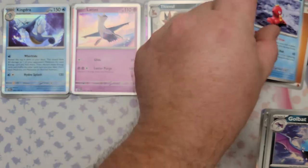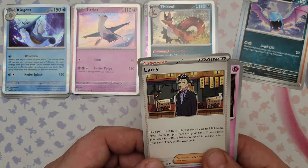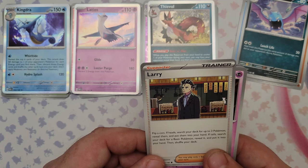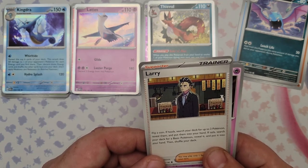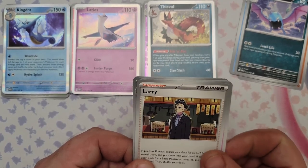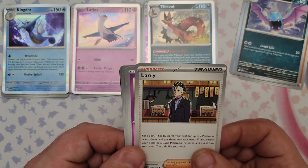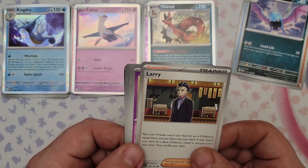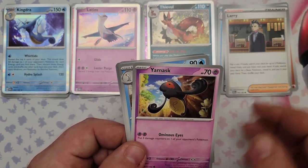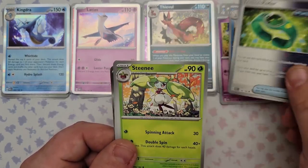Pack 28: Octillery, Golbat, Larry — kind of a poor man's Crispin. If you flip heads search your deck for two Pokemon, if tails just a basic Pokemon. There are better supporters, though. Also got Yummas, Wolfter, Turbo Radar, and Steenee.